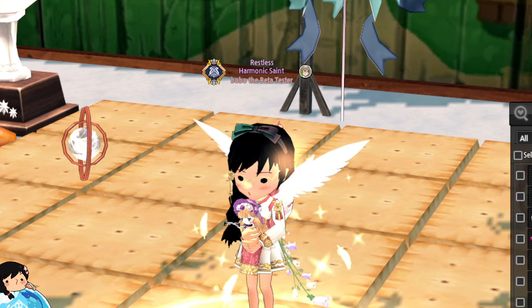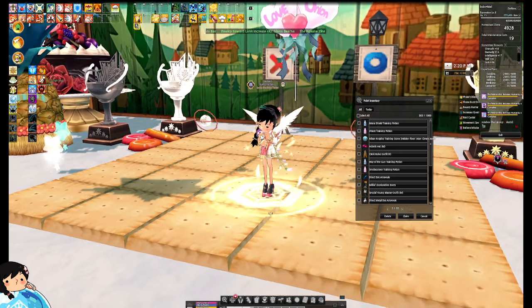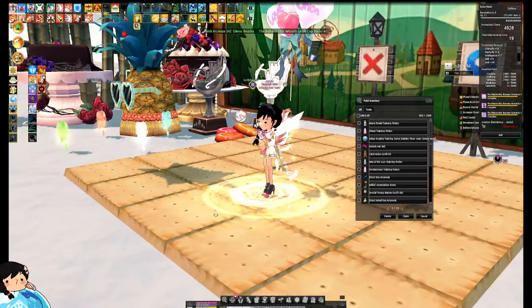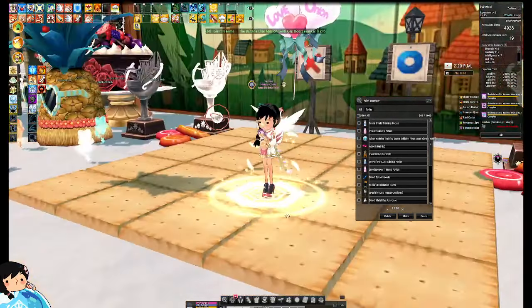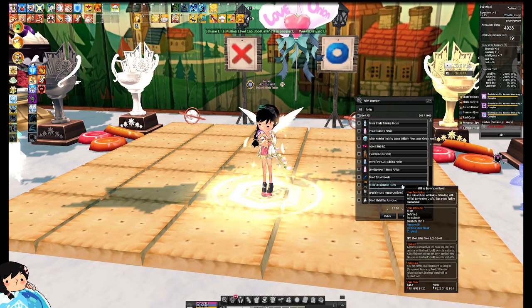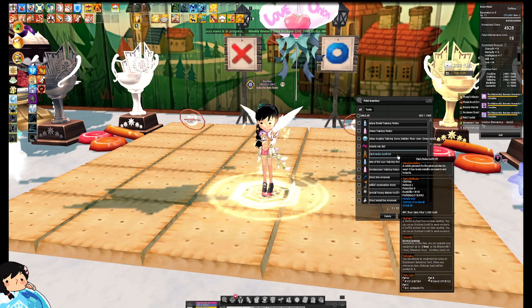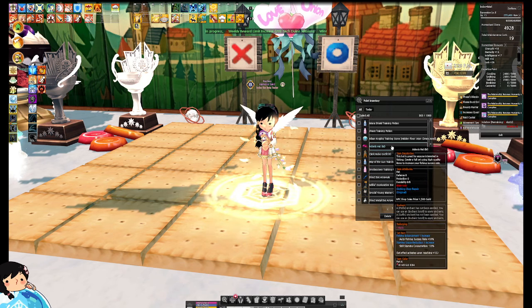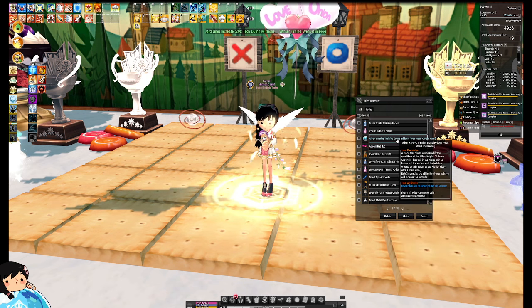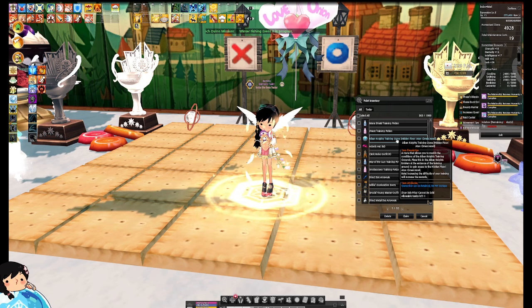I realized I was still zoomed in — my bad. You guys were probably like, 'Bobo, zoom out, I can't see anything.' These are how the shoes look like. Direct Eye. Smokescreen Training Potion. Way of the Gun Training. Another Cleric Robe Outfit. Adonis Hat for Mail. All But Nights. Hidden Floor. Anvil — that's pretty good, actually.